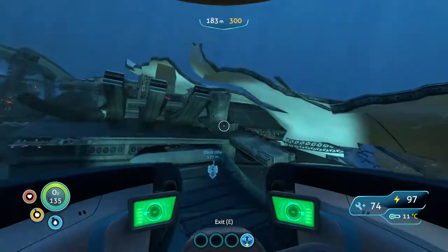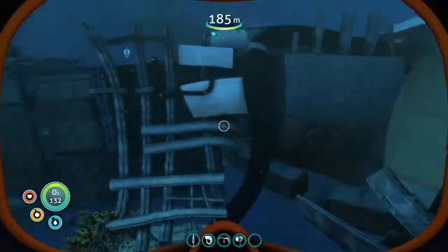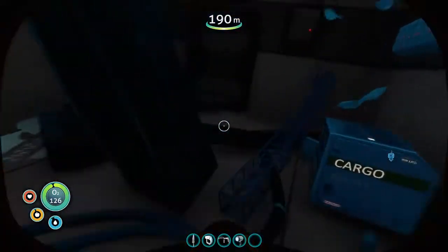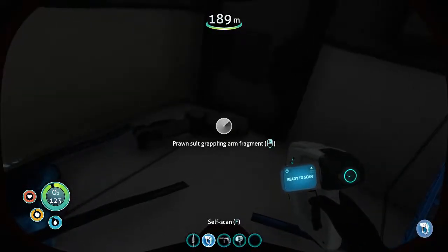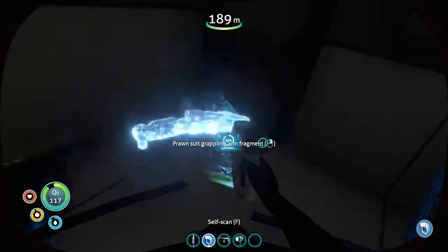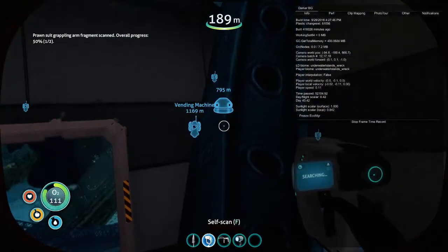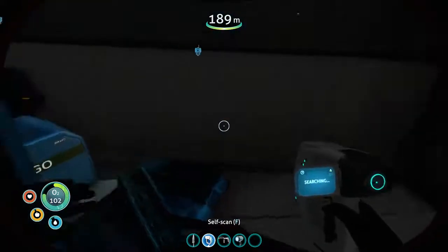I'm on 74 health at the moment — I don't want to hang about. This is the wreck and we're going to come inside and do this as quick as we can. There's a prawn suit grappling arm fragment. The coordinates are minus 94.8, minus 189.4, and 866.7 — that's where you'll find this wreck.